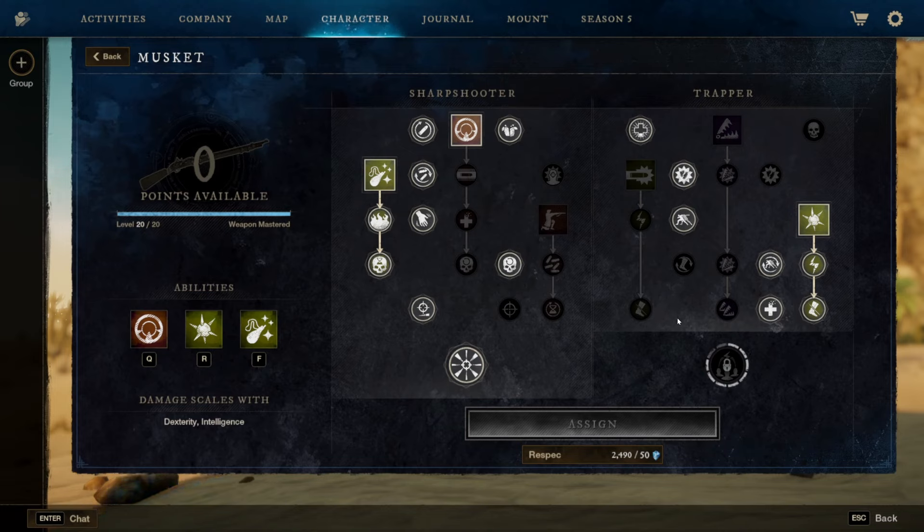This whole musket build does not have a single empowerment stack within the build itself. It is based entirely around reload reduction — essentially cooldown — and non-empowerment damage increases: base damage, CC damage, or health-threshold damage. It was very different from what I've normally run, and I was hesitant, but I was pleasantly surprised at the damage output. It is very very consistent because I'm not relying on empowerments constantly triggering to keep my damage up.